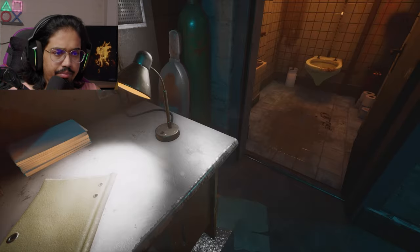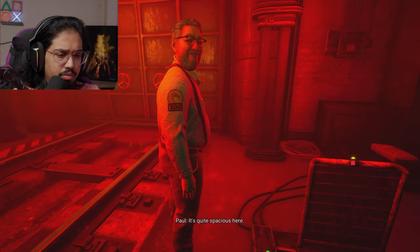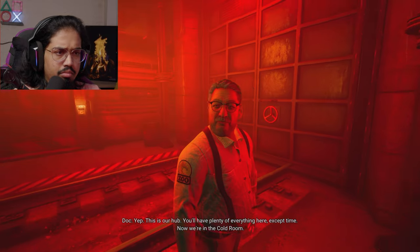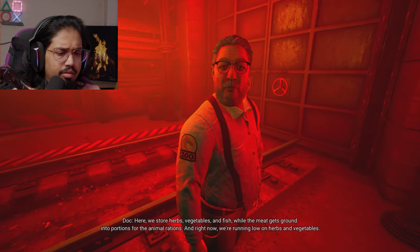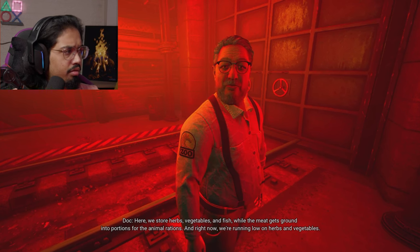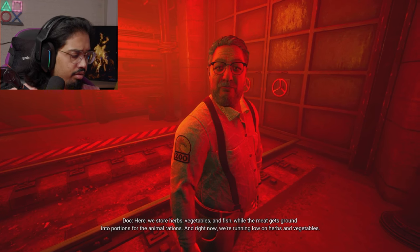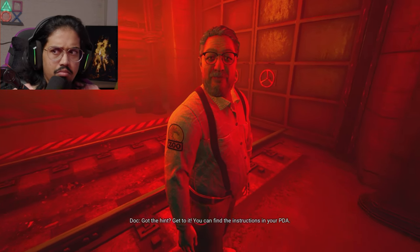What neat graphics. Hello — what do you want me to do? It's quite spacious here. This is our hub; you'll have plenty of everything here except time. Now we're in the cold room. Here we store herbs, vegetables, and fish while the meat gets ground into portions for the animal rations. Right now we're running low on herbs and vegetables. Get to it — you can find the instructions in your PDA.